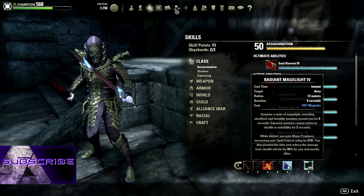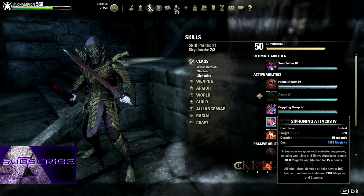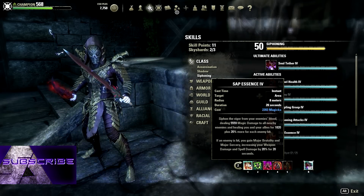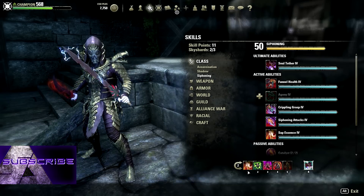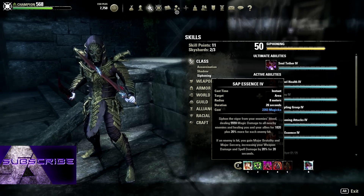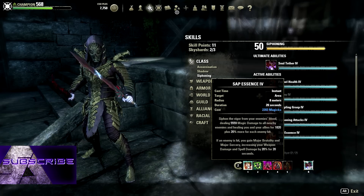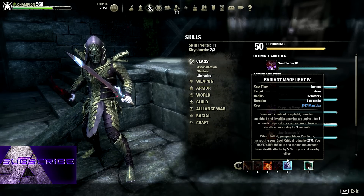Reaper's mark over piercing mark for sure. For radiant mage light — if you don't want to run it, you have options: put siphoning attacks in there if you're not doing well with magicka or stamina management, since it helps both. Or put siphoning attacks on the back bar in place of sap essence and move sap essence to the front bar. Personally, I like having the bubble and sap essence right next to each other as my defensive combo — bubble, sap, getting a heal, protected by the bubble, and still doing good damage.